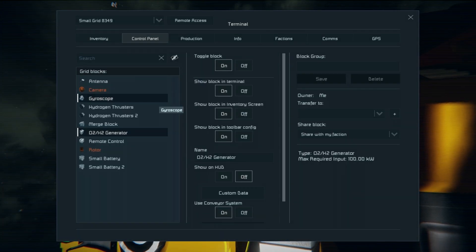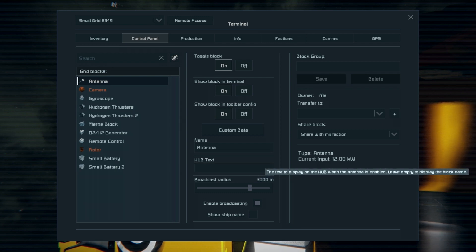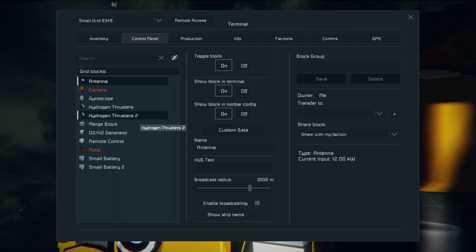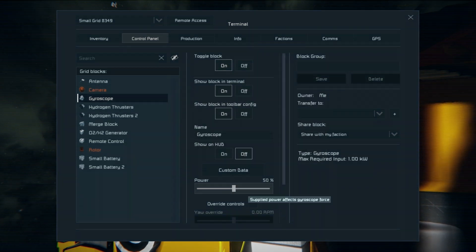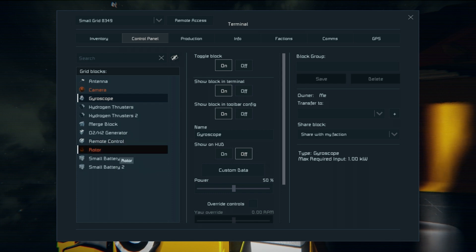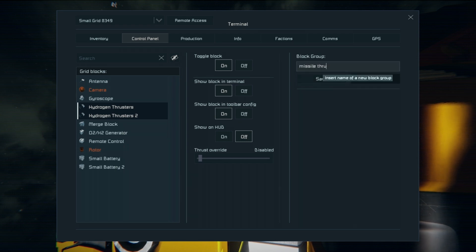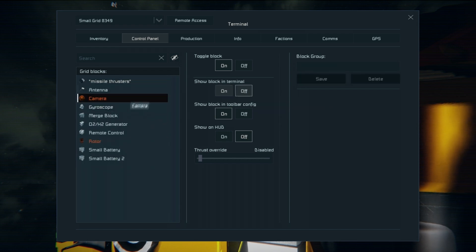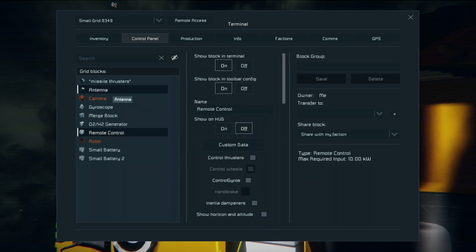For the antenna I usually set the range to about 3,000 meters — you really don't need 5,000 meters on servers. The average sync distance is about 3,000 meters, so if you can't see your target you can't hit it anyway. Then with the gyroscope, control-click the slider and set it to 0.5 for 50% power. We've already locked our rotor. I'm going to group the thrusters together and I'll explain why that's important later. Make this the main remote control and that's about it.